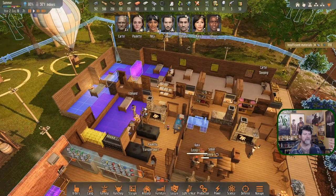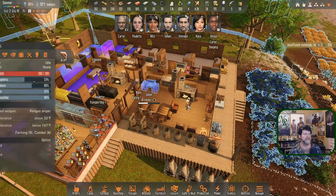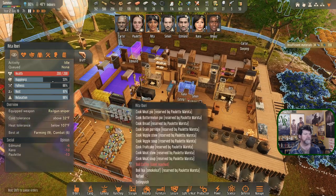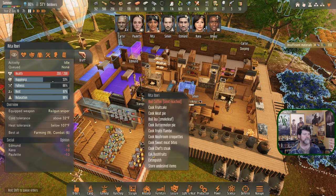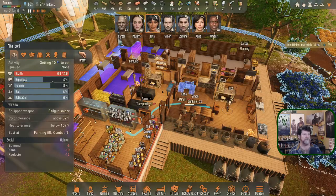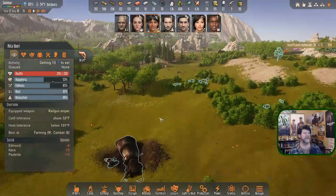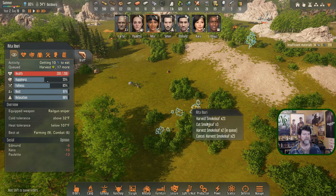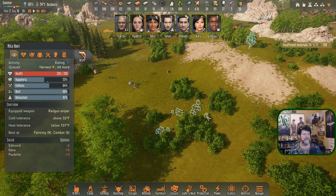Most of them can plant — it's just Rita who should really be harvesting. Rita is standing around idling, so go get something to eat. There are bush fruits over here. You're fully relaxed so grab something to eat and then head out and harvest.